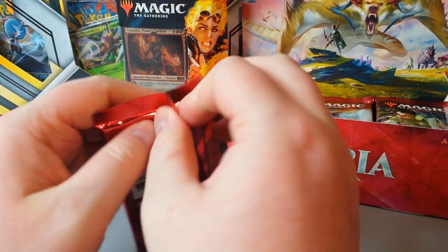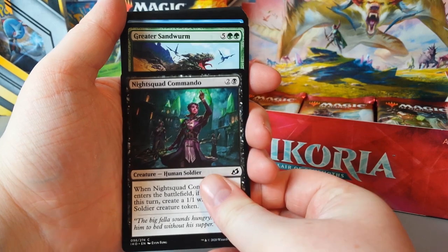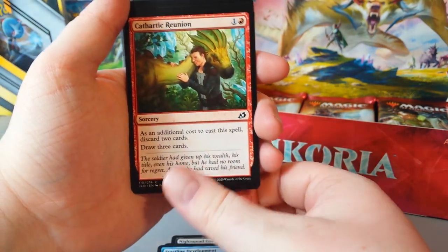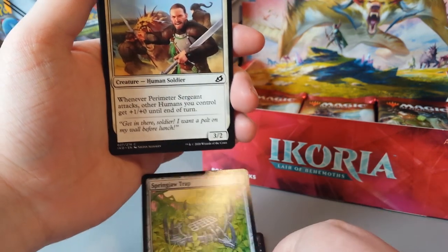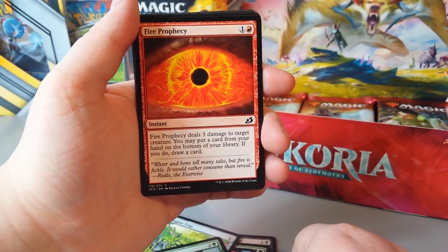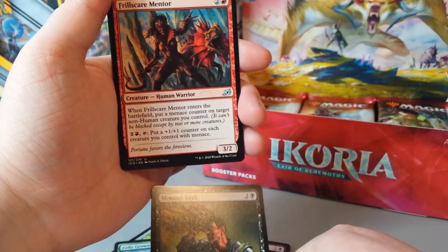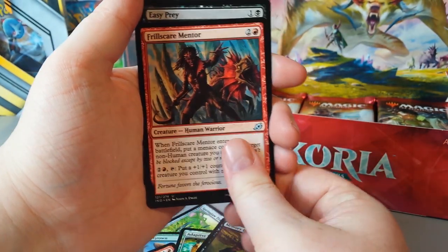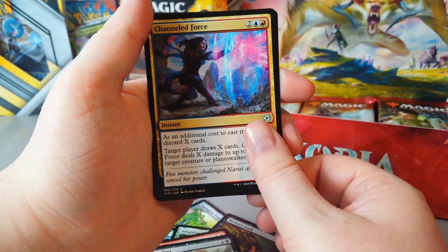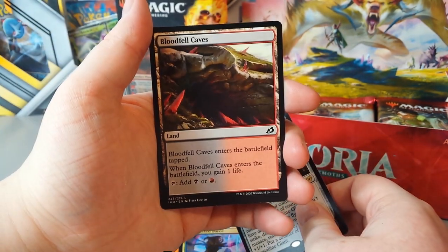I just love the art in this set. Our token is another human soldier. Night Squad Commando. Greater Sandworm. Startling Development. Cathartic Reunion. Springjaw Trap. Perimeter Sergeant. Fully Grown — that's a big bitch. Fire Prophecy. Adaptive Shimmerer. Memory Leak. Frill Scare Mentor. Easy Prey. Channeled Force. Our rare is Crystalline Giant. At the very end, we have Bloodfell Caves.